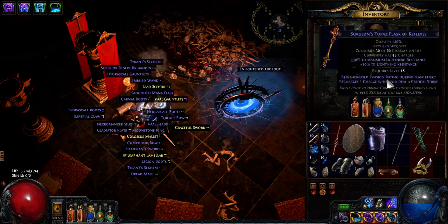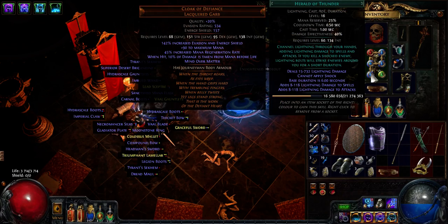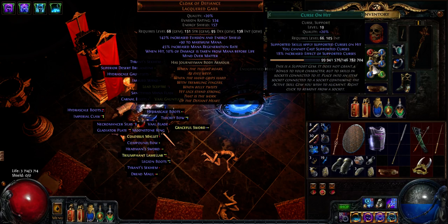Lightning Tendrils is really cool, but Herald of Thunder takes the cake. The fact that it automatically breaks pots, barrels, and everything for you — it's the best thing ever. I'm not going to be able to do another build that doesn't work with Herald of Thunder because it's just too cool, and the automatic cursing on hit is absolutely fantastic.